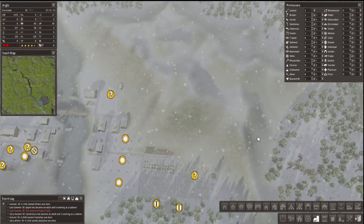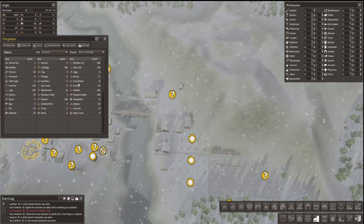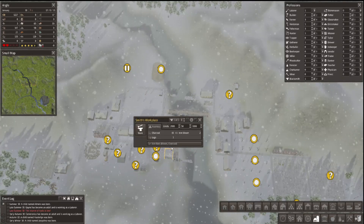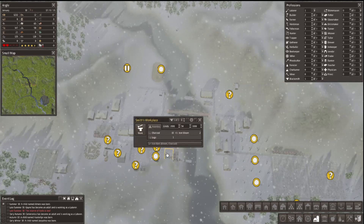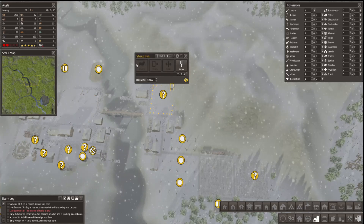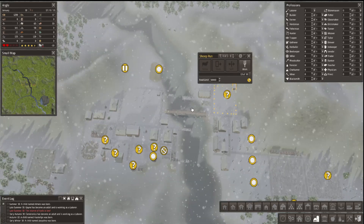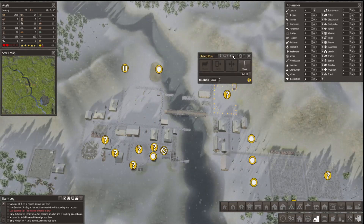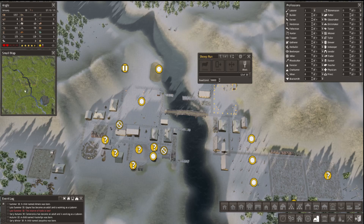Our food storage is looking okay. Our tools are not. Do we have enough iron now to finally make some tools? I have no iron bars. How do I have no iron bars? What is it in need of? How has it not made any iron bars? That is super confusing. I'm going to accept it and take someone away from here and put them over here. Go find your new job, buddy. Okay - don't go there. Do go there. Maybe I have to say don't work that one and then he'll go over there. Yeah, then he'll go over there. Perfect.